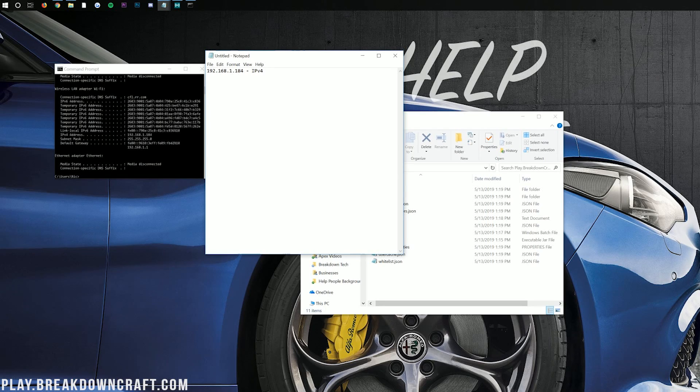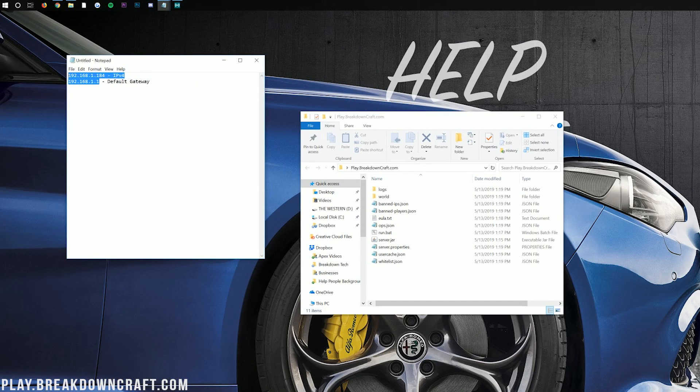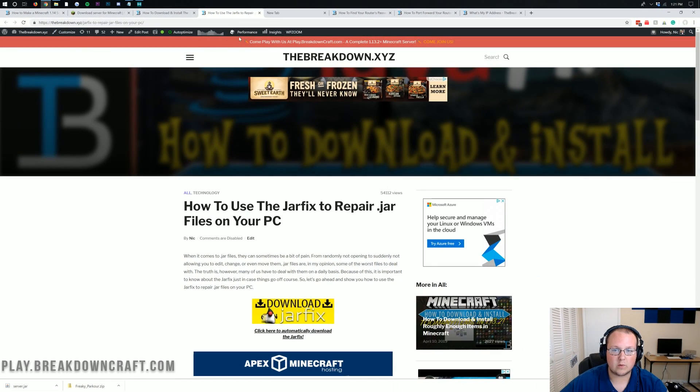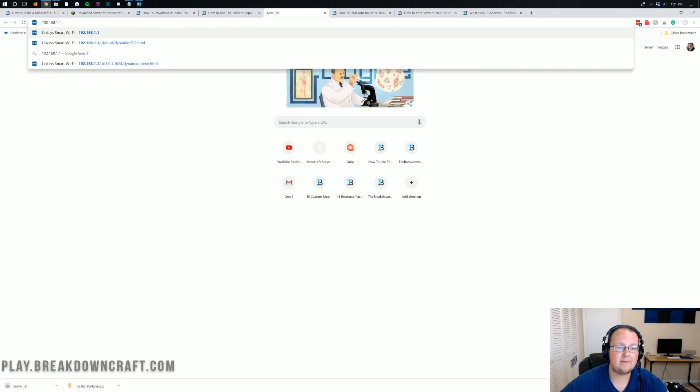After that, we need the default gateway. You may see multiple entries, but you want the one that's all numbers with no letters — something like 192.168.1.1. It should be a four-number sequence. In my case that's 192.168.1.1 — yours may be the same or completely different. Go ahead and copy that over. You can close out of Command Prompt as long as you have these two numbers — your IPv4 address and your default gateway — written down somewhere. Now open your browser, open a new tab, paste the default gateway, and hit enter to open your router.